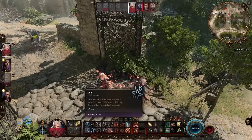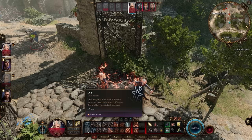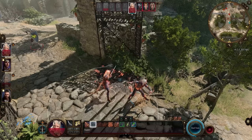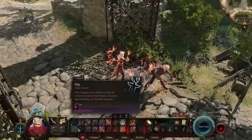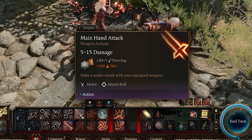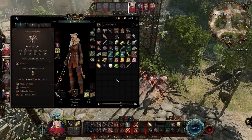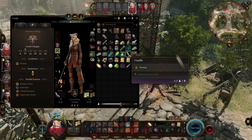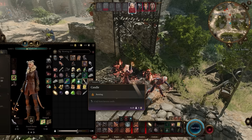Dip is a bonus action that lets you coat your weapon in an element to modify your attacks. If there's fire nearby, you can dip your weapon into it and it becomes fire-imbued, adding a fire damage dice roll — for example one to four fire damage — on top of your normal damage. This gives you a total damage window of five to fifteen, a nice bonus if you have a source nearby. You can also carry candles, set them on the ground, and dip your weapon in the candle flame for reliable elemental damage wherever you are.